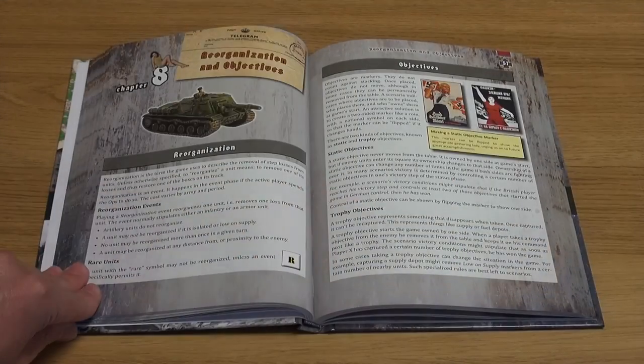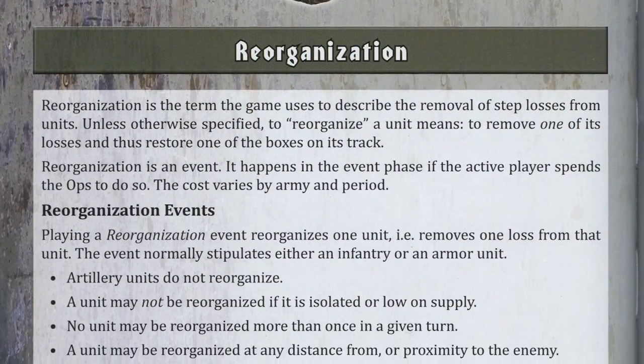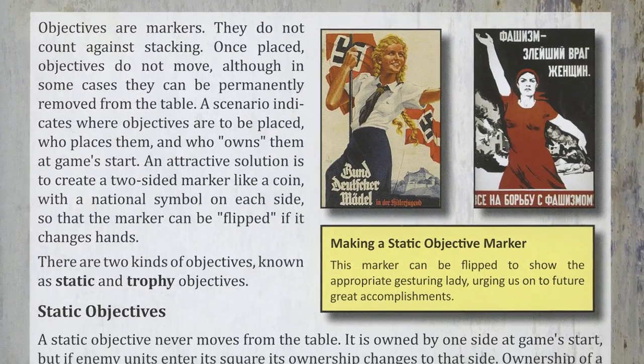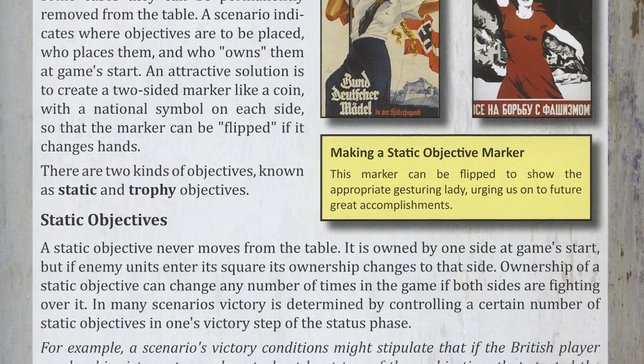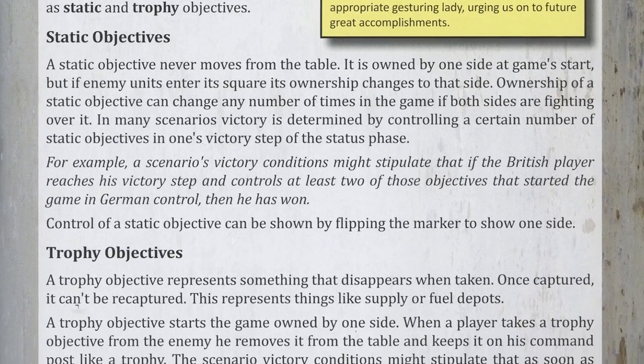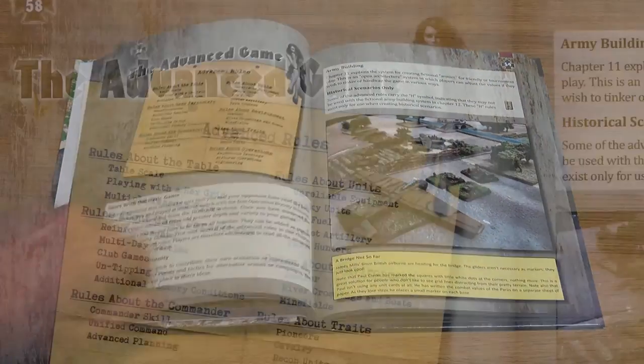The final part of the basic game is reorganisation and objectives. Reorganisation allows you to mitigate your losses under certain circumstances. Objectives are usually the targets of the scenario and are either static or trophies. Trophies disappear once captured and static, as the name implies, remain on the table for the game.